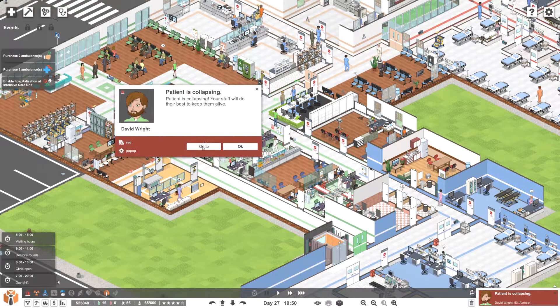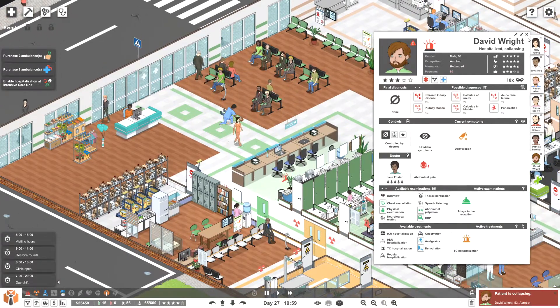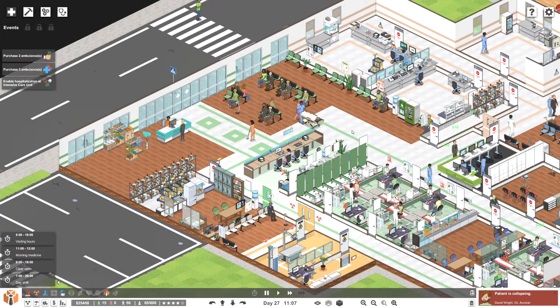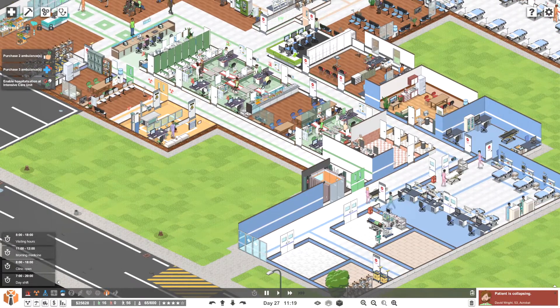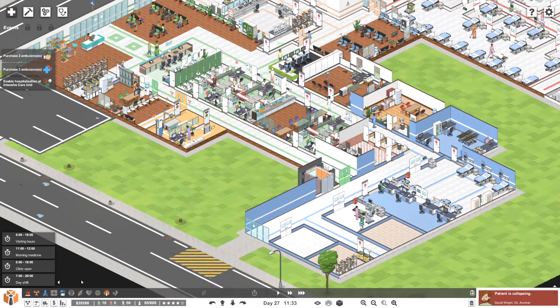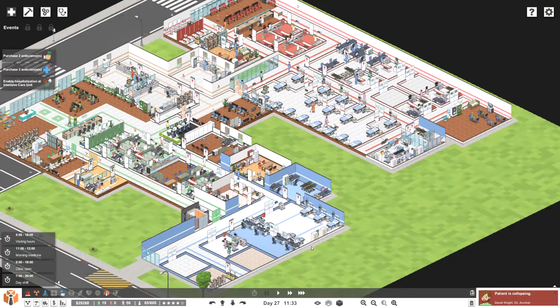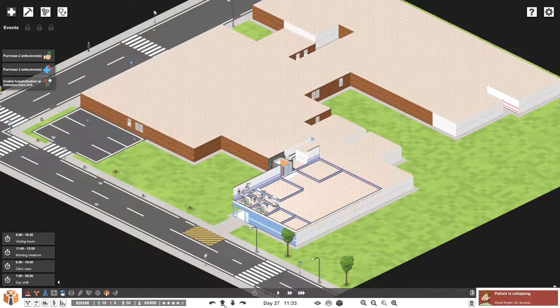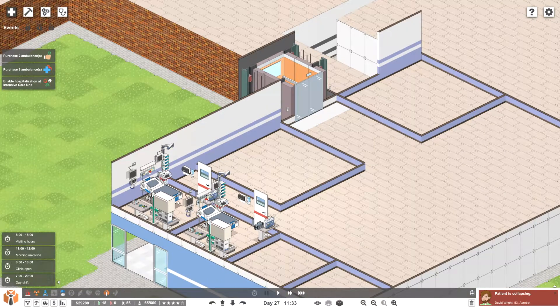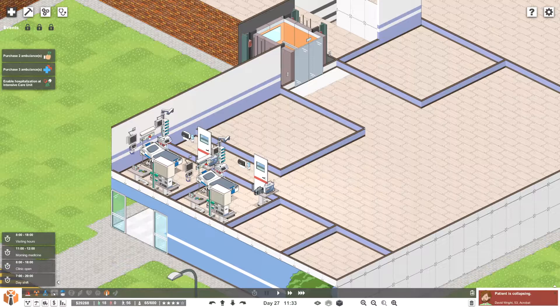We are back and we've got a patient collapsing — David Wright, you literally just walked in the door. He went to reception and then fainted. We've got some cash — it took a little bit longer than I thought because we did some surgery incorrectly and had to pay a 20,000 pound fine. Anyway, let's get back to our intensive care unit. I hate these rooms — they're too small — but we're going to get back to it.